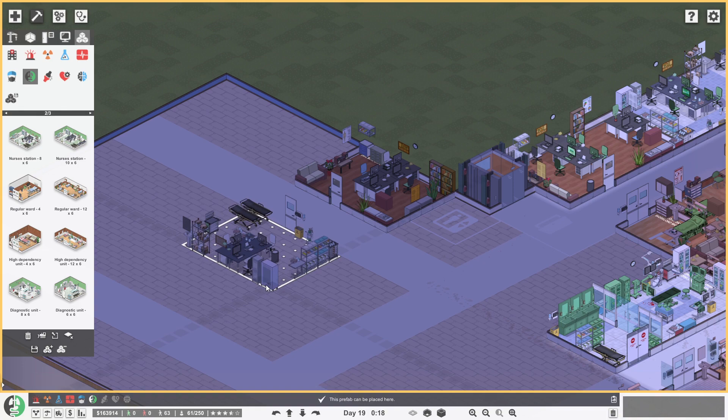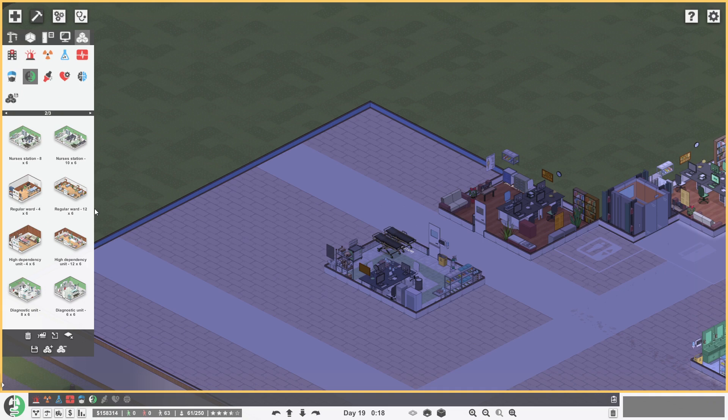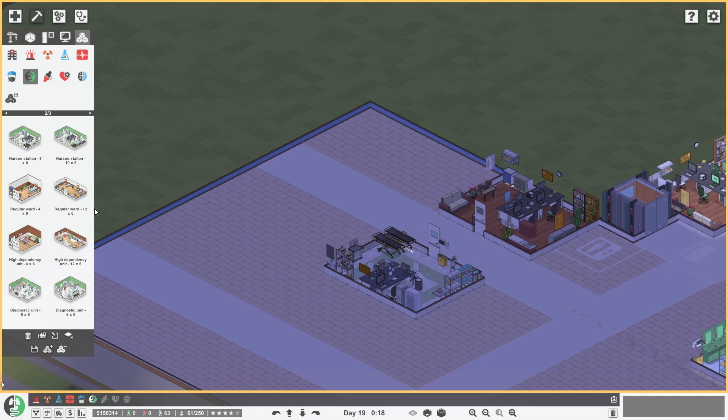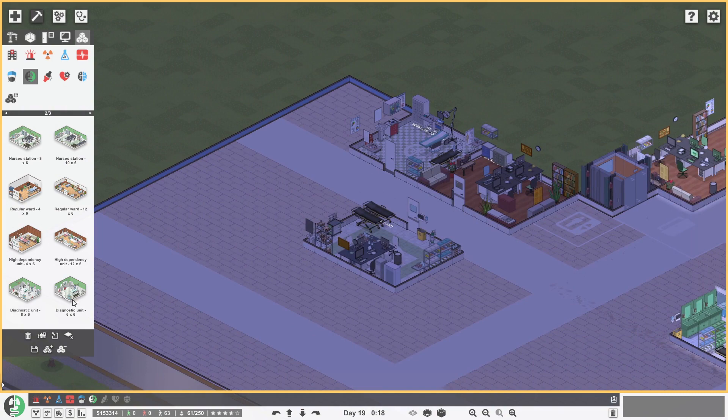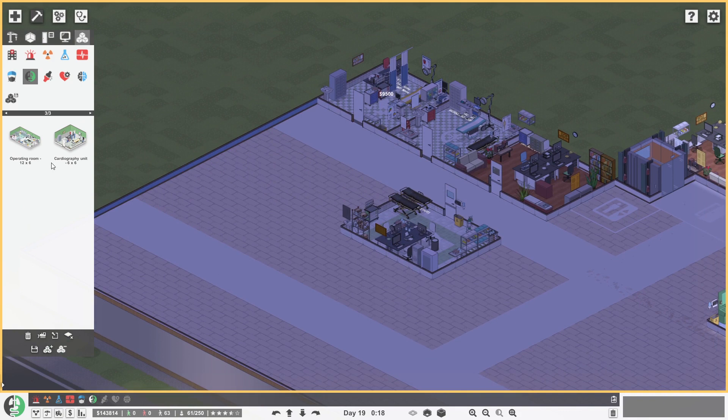We'll get a nurse's station and we can move it to the other side. Then we need a diagnostics unit right next to the doctor's offices, and we can squeeze two of them in there — we'll do one for now. Maybe not a cardiography unit immediately, but we did add one, so the cardiography unit can go right next to the diagnostics unit.